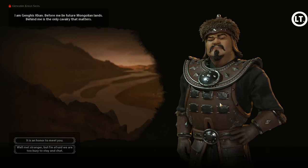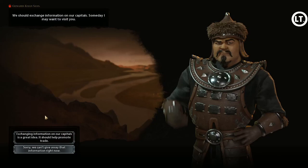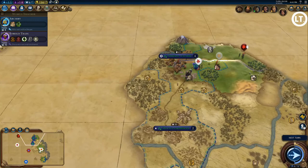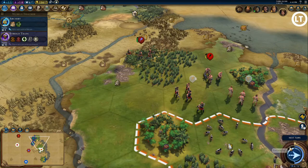We met Genghis Khan — the leader I forgot to mention in my previous video. He leads Mongolia and is all about cavalry. His capital is way over on the other side of the map. With so many explorers out, there are no more goody huts and no more being first to discover city-states — pretty much have to accept that and move on.